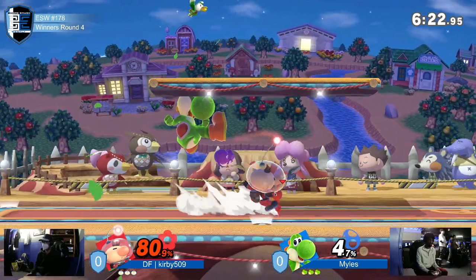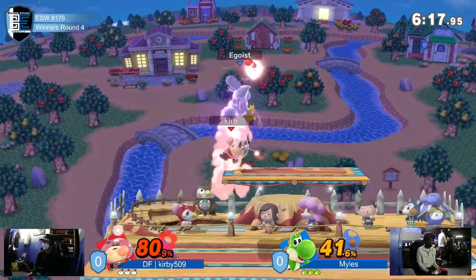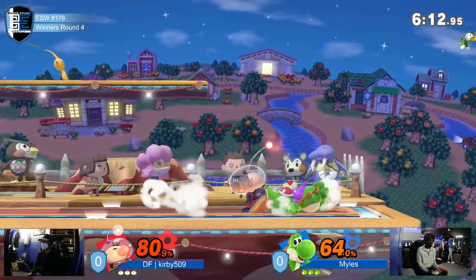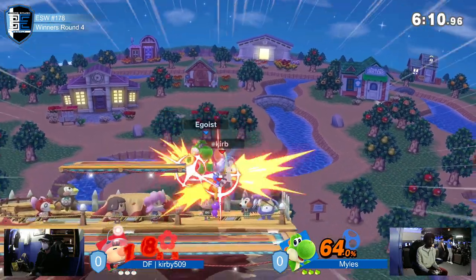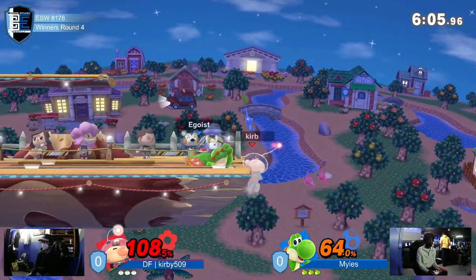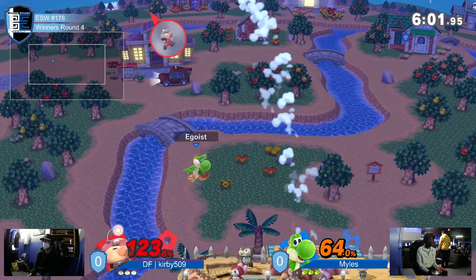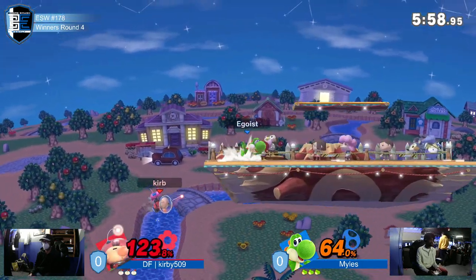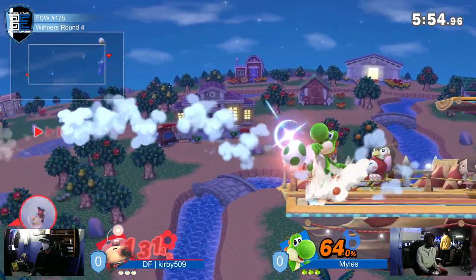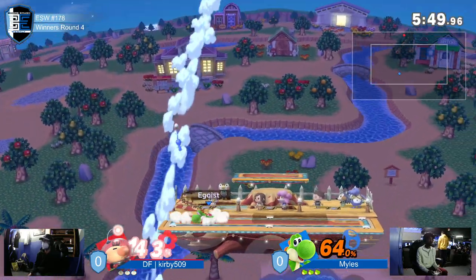If Miles does try to go offstage to catch Kirby 599 with some edge guarding — that's all Olimar needs. Olimar could rack up some damage. Good whistle out of that down air — that would have been a lot of damage. Even the down B — Kirby 599 was able to utilize that down B to get out of Yoshi's hands. No air dodge, but uses the whistle, doesn't quite get hit.